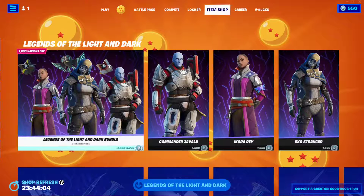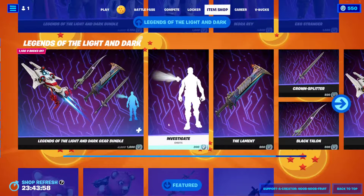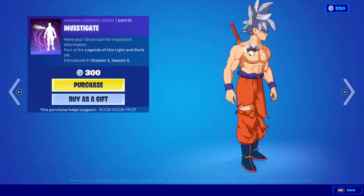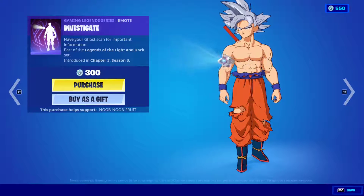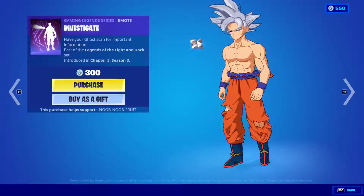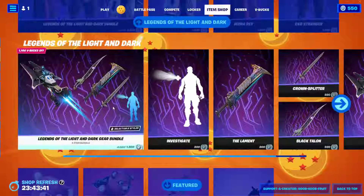The bundle is 2700 V-Bucks for the skins and the backplings. And then of course we have the pickaxes, gliders, and the special emote. We'll start with the emote — the emote is called Investigate. You basically summon a little drone. You don't need to have the backplane; you just summon it by having the emote. Of course, this looks weird on Goku, but yeah.